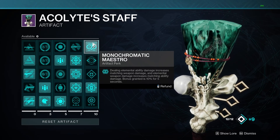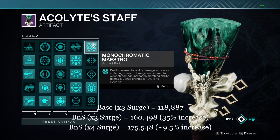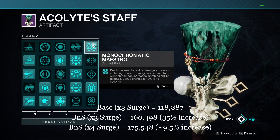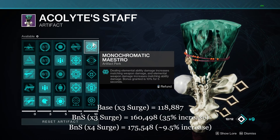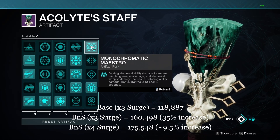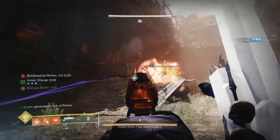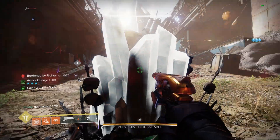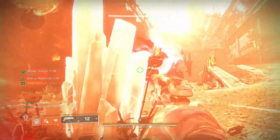I did a little testing, you'll see in the video clip here. It did 10% more damage than 3x surge mods with Monochromatic Maestro on. The numbers will be on screen now — PSA: use this, it stacks with surges and it's really good.